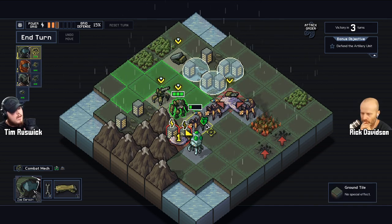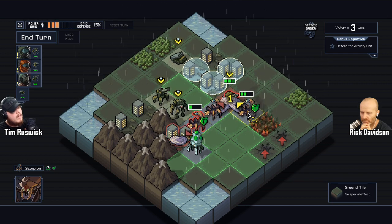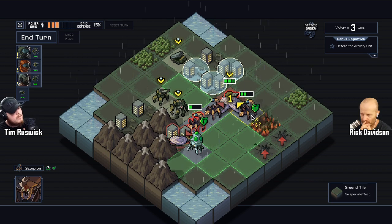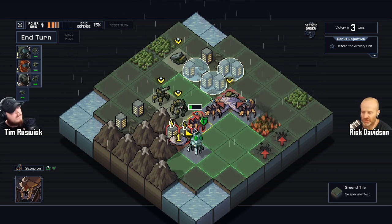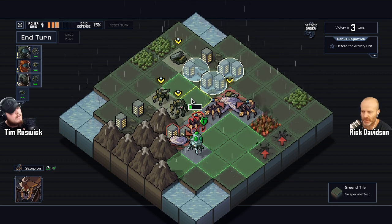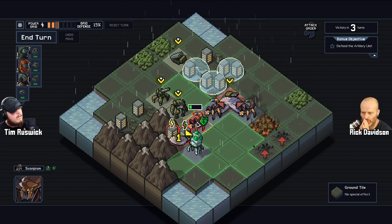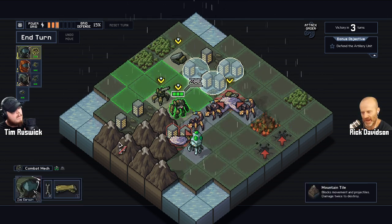When you click on the enemy, it shows the green spaces as where that guy could move to on his next turn. So green is movement — that's cool. And then red: there are red arrows showing the direction they're attacking. So green equals movement, red equals attack direction.